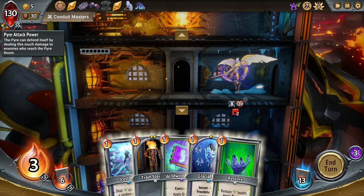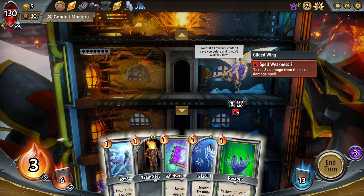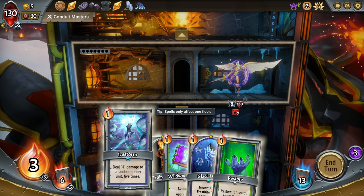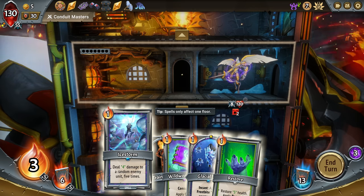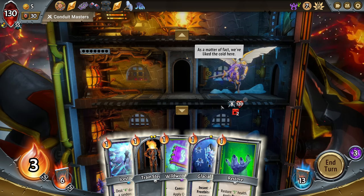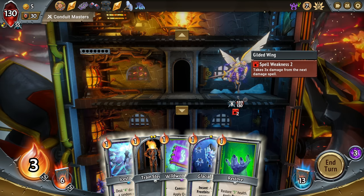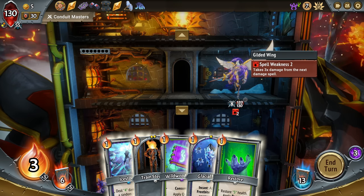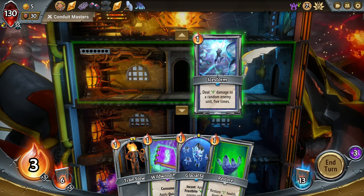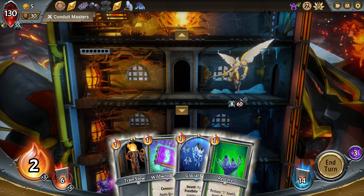Unless we Ice Storm him — if we Ice Storm him, we only take... 24 damage, right? Because you get three attacks in: he attacks, we attack, he attacks, we attack, yeah. Oh — yeah that was close actually.